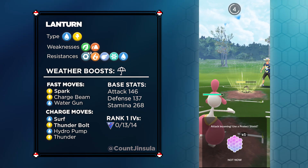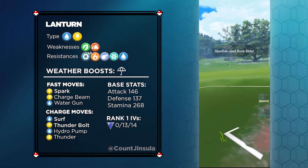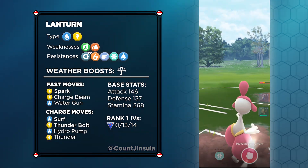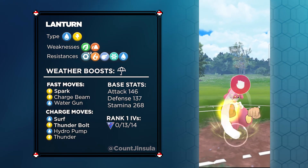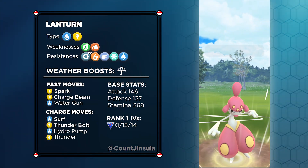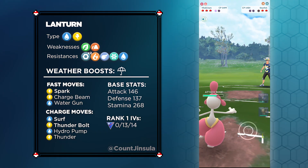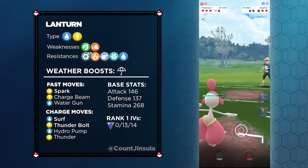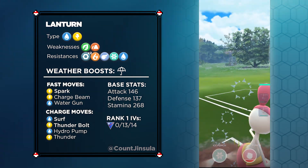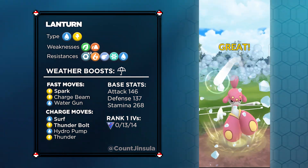In terms of Lantern's available fast attacks, it can come with Spark, Charge Beam, or Water Gun. Spark is going to be the clear winner, mainly because it generates an insane amount of energy and deals a good amount of damage. For the charge moves, it can come with Surf, Thunderbolt, Hydro Pump, or Thunder. You will want to go with Surf and Thunderbolt. Both of these moves are spammable and deal good damage, and they both benefit from a same type attack bonus, so Lantern is definitely going to be useful against Pokémon weak to either of these moves.